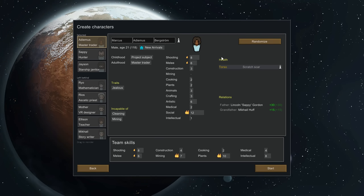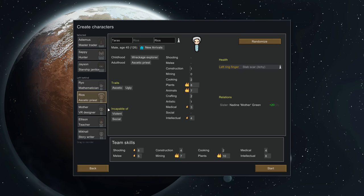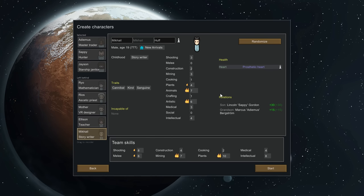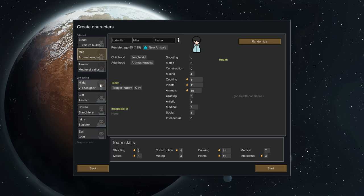Next is character selection — there could be a huge tutorial on this alone. The most important thing is to find someone with good construction skill; it's the hardest trait to find throughout your entire playthrough. You do not want to start with a pawn who is incapable of violence. Since none of the defaults have construction, you'll have to hit the randomize button until you find one or two pawns with at least a minor passion symbol next to construction.